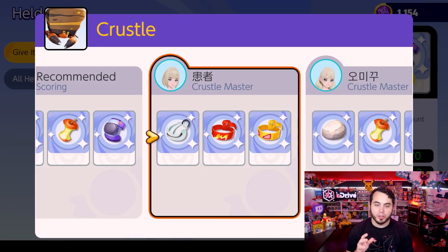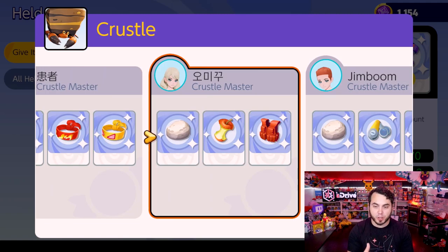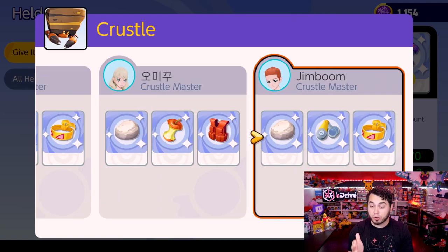I've played a lot of Crustle. We see Shell Bell here — a little surprising since Crustle is a physical attacker — but also Muscle Band and Focus Band. Assault Vest and Float Stone give that defensive buff. We actually see Scope Lens for critical hits, and I'm wondering if that's to utilize X-Scissor, because X-Scissor hits three times — giving you three times the chance of getting a critical hit. I kind of like that as well.